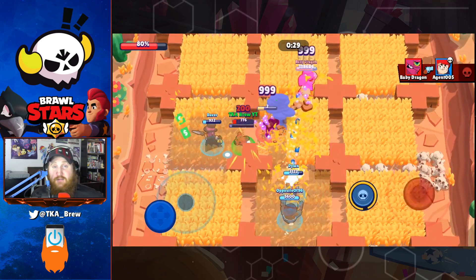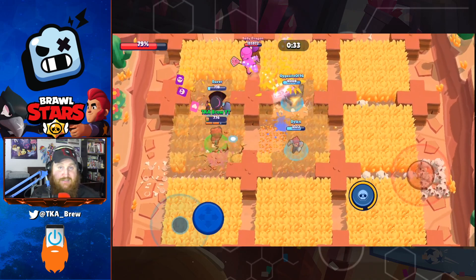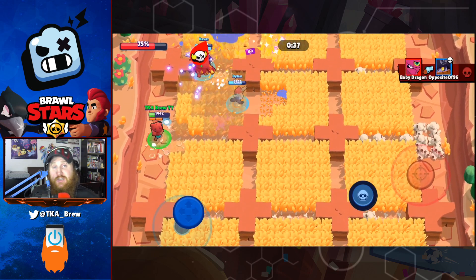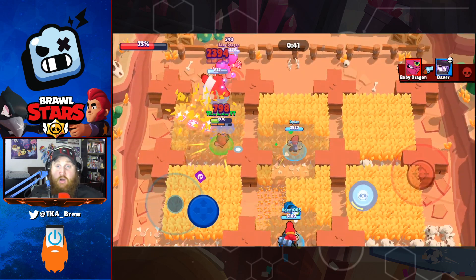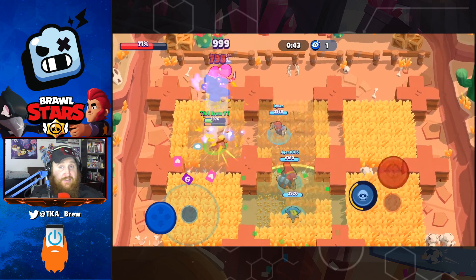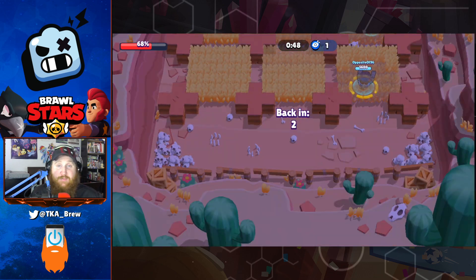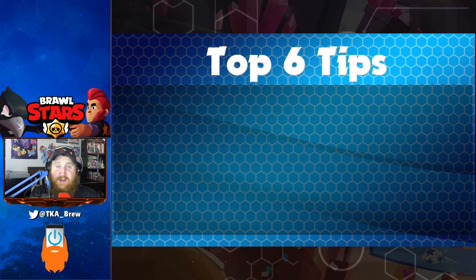Inside Robo-Rumble, she is less than good. She can hit multiple targets at once, but she has such a short range she has to wait for enemies to be fairly close. Her bear can distract the robots, but not for very long — as the levels get harder, the enemy robots do a lot more damage and the bear gets taken out fairly quickly.